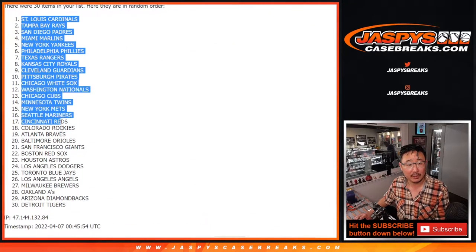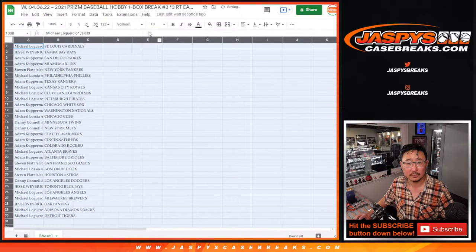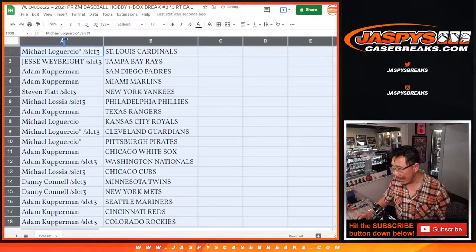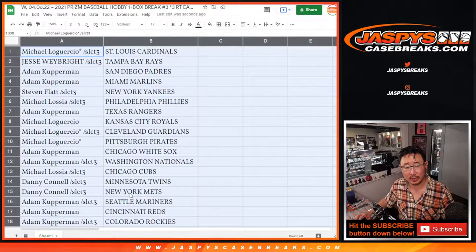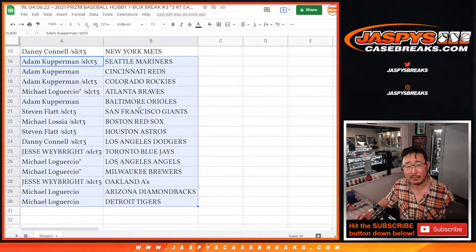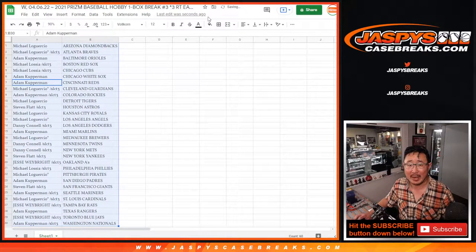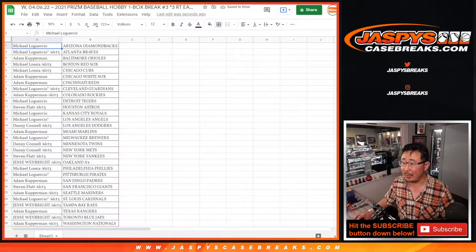After nine rolls, we've got the Cardinals down to the Tigers assigned. I know this is a filler break — we generally don't do trade windows, but I'll give it a very short one since it's a full hobby box. Here's the first half of the list, and the second half right there. We'll pause, and when we come back we'll see if there are any trades, then we'll have the break.